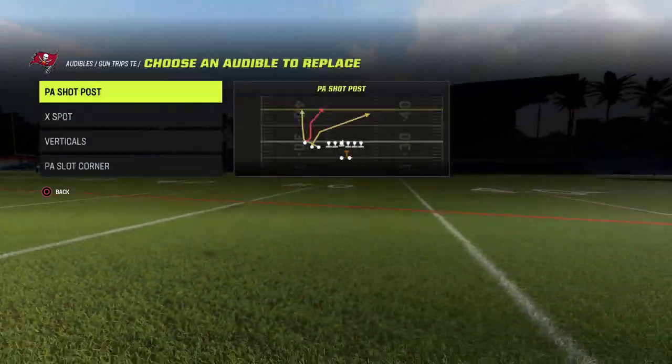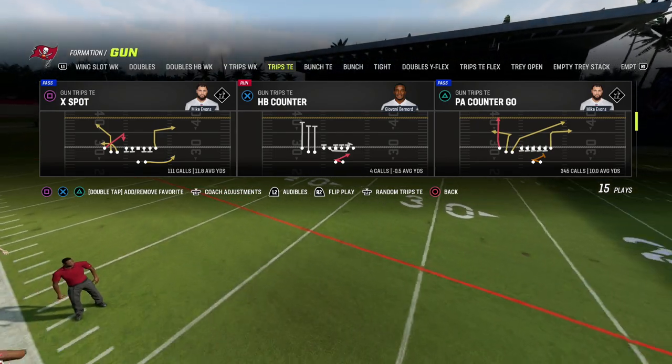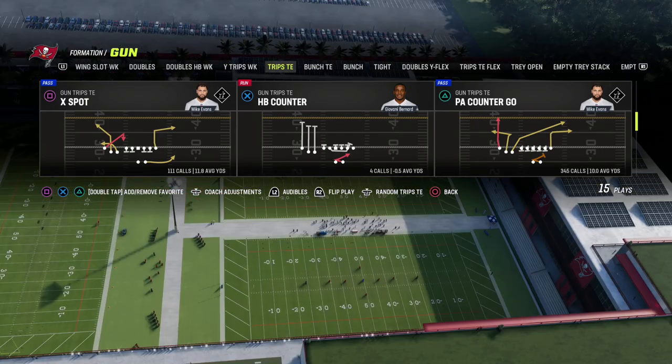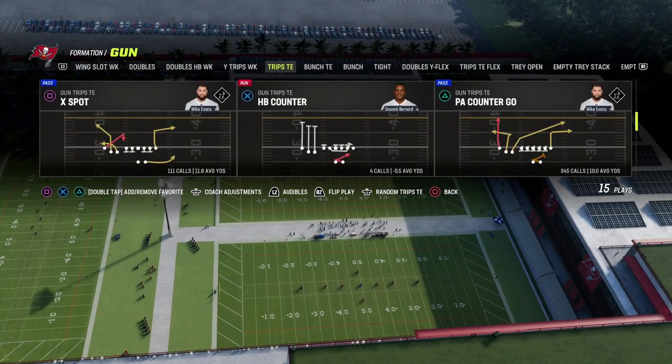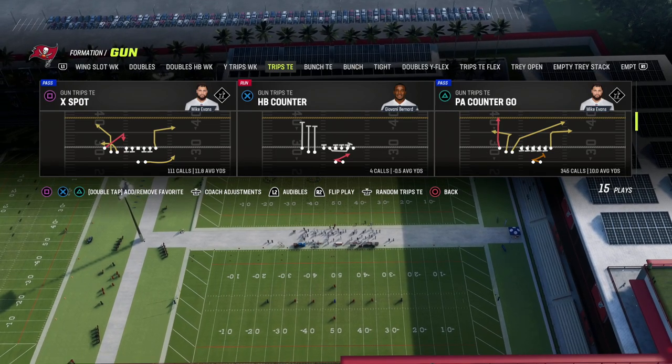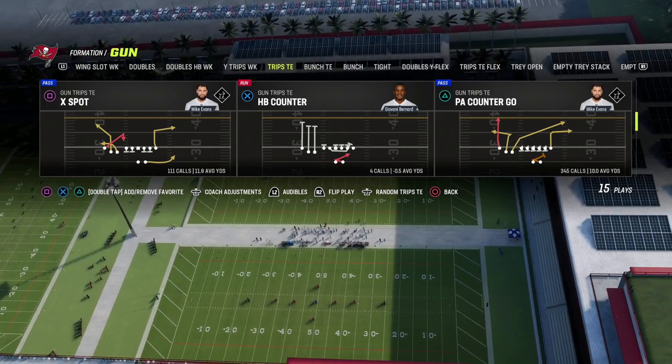I'm in the Detroit playbook. I love Trips Tied In — it's my main offense this year. If you want to get my Trips Tied In e-book, it's in the Patreon. One of the reasons I love this formation is because it's a heavy dose of play-action plays, specifically PA Slot Corner and PA Counter Go.